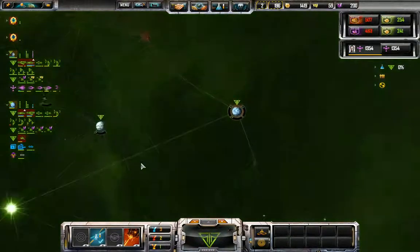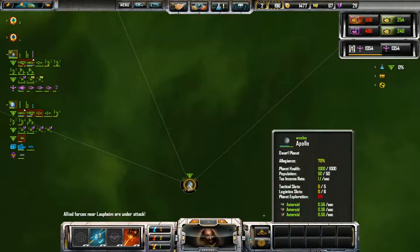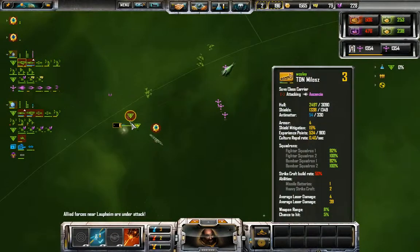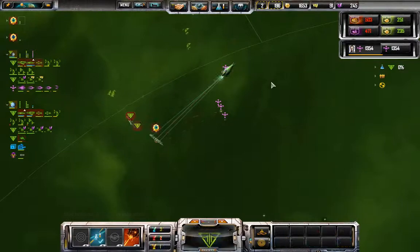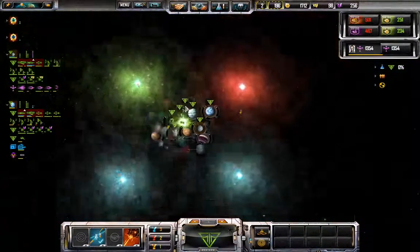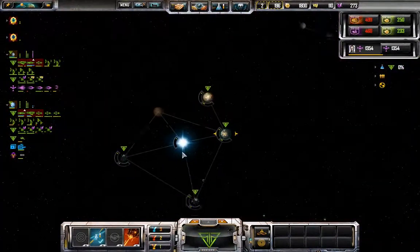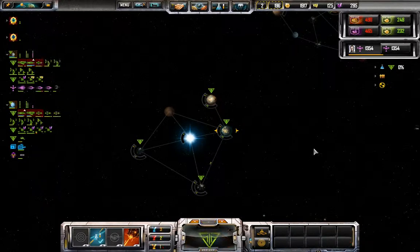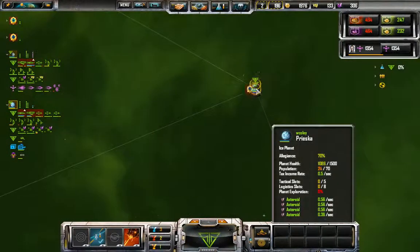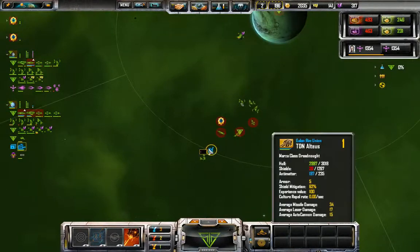Two on one with these capital ships should be enough to get them to run away. That's one of the advantages of having multiple capital ships going around with each other — combined firepower is usually enough to chase off another capital ship.